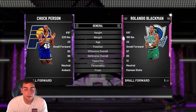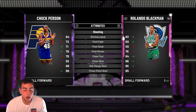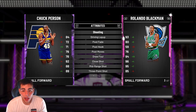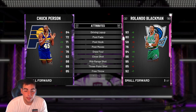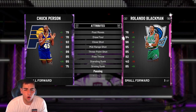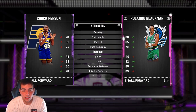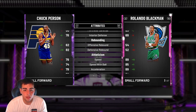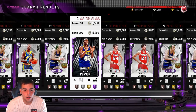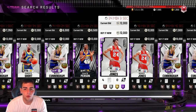Another one: Chuck Person Amethyst — super cheap. You could even upgrade him to a diamond. His post moves are actually low key at 72 and 71. He's got good mid-range, good close shot, good three, good free throw, good dunks — he can pretty much do everything on the offensive side. Good passing too. Defense lacks — his perimeter is at 80, not terrible. Rebounding at 82 and 62. He does lack speed but you could put him at power forward. He's 6'8", not terrible for a power forward. Pretty solid.